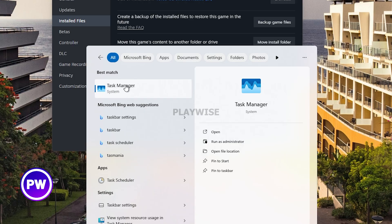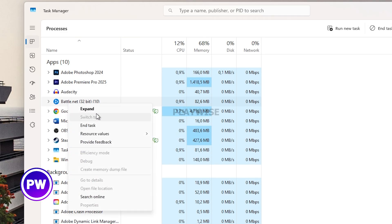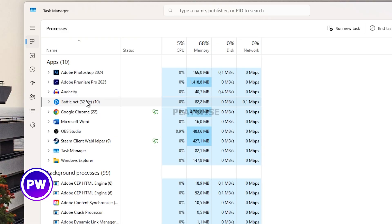Another thing you can try is to go to the search and type task manager and force close any Call of Duty related applications. For example, some have Call of Duty on Battle.net. Right click it and end the task, because sometimes there might be a bug or glitch that makes it seem as if the game is fully closed while it really wasn't.